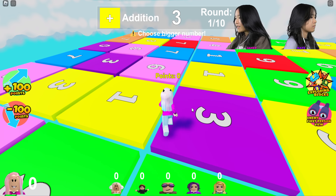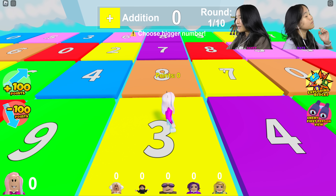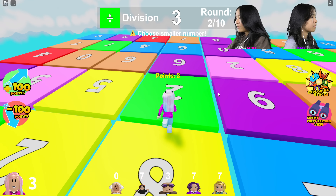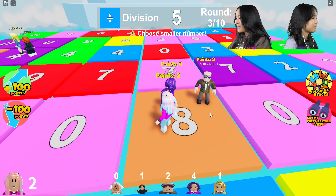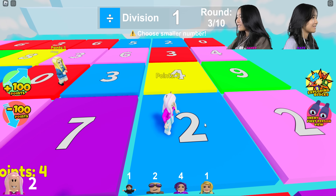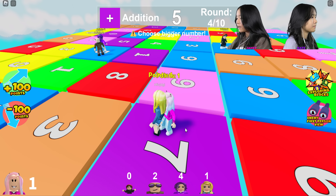So we're in, and how this game works is that there's four different operations: addition, subtraction, division, and multiplication. For division, you want to stand on a smaller number so you divide less of your points. The numbers on the blocks tell you what your score will be divided, added, subtracted, or multiplied by.